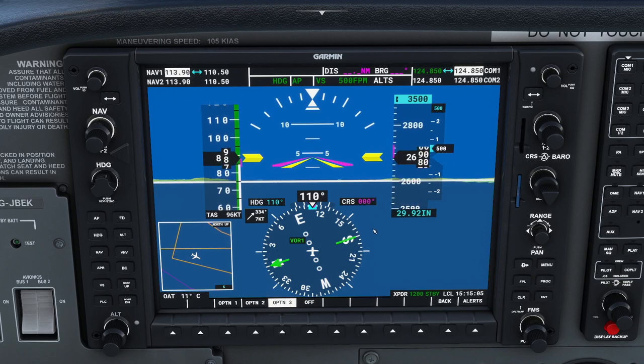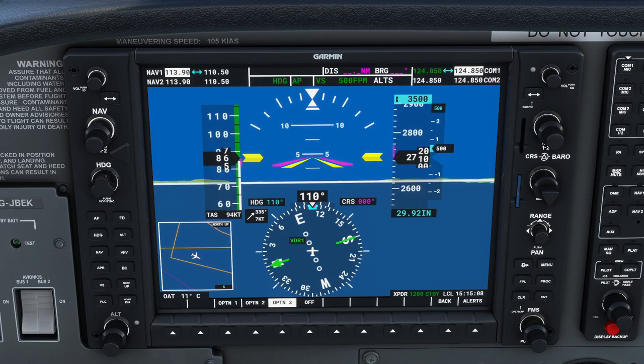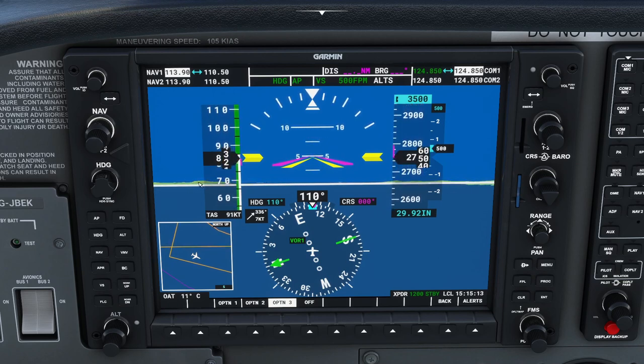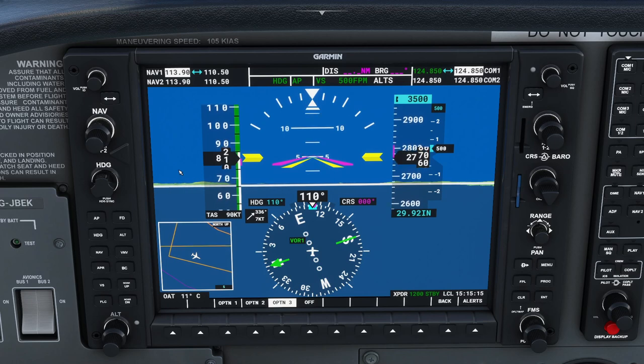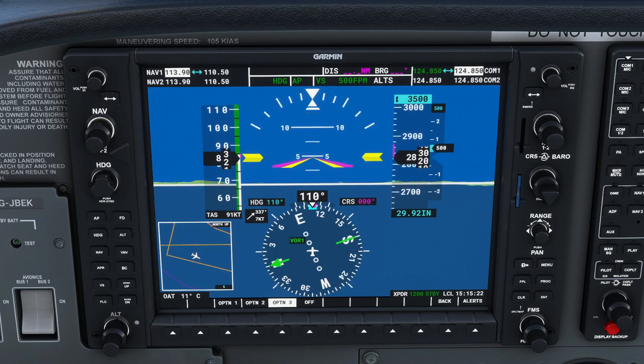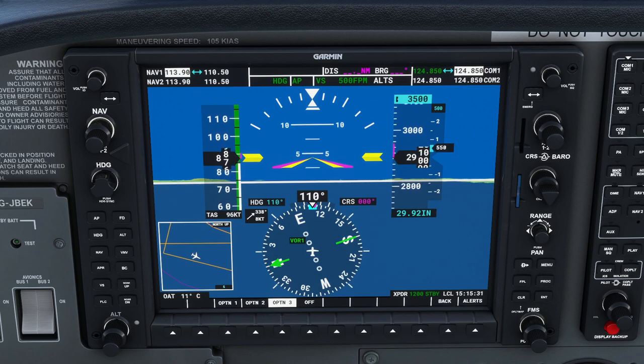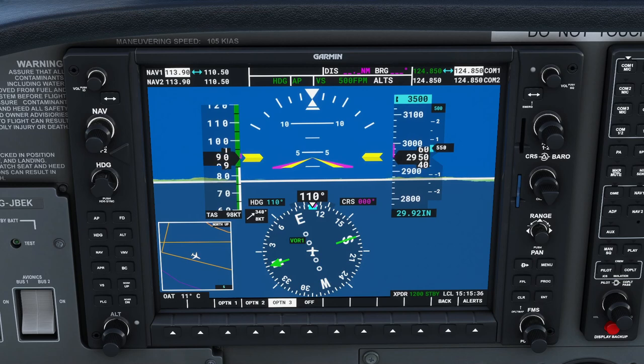The autopilot will fly uphill at 500 feet per minute until we reach that altitude. Because we're climbing, airspeed is bleeding off so we need to increase the throttle. If we didn't, we could set a climb rate the aircraft can't sustain and cause it to stall. Vertical speed mode is dangerous for that reason. We'll wait until 3000 feet and hit altitude hold.